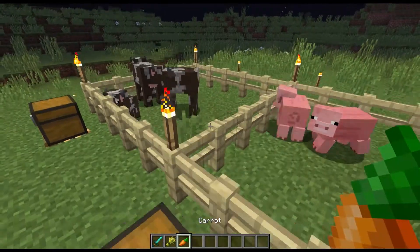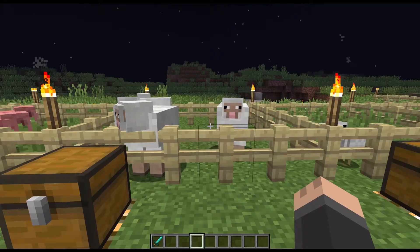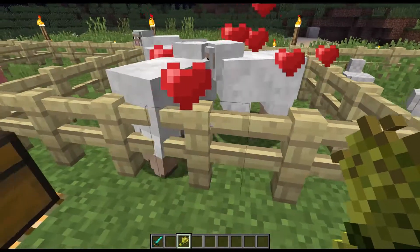except with a carrot. Just click on each of the parents with a carrot and there is a baby. Sheep are pretty similar — all you have to do to breed two sheep is use wheat just like a cow and they'll make a baby.